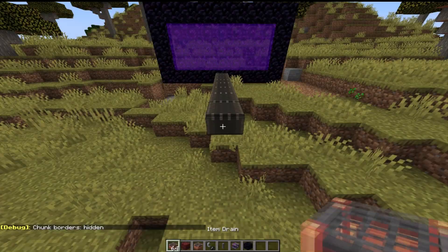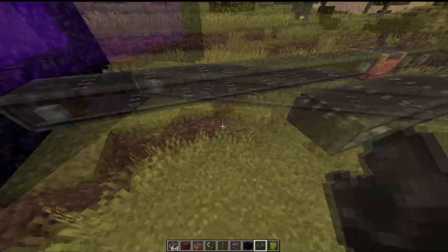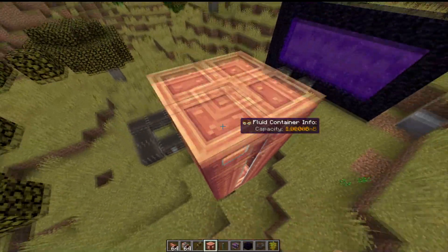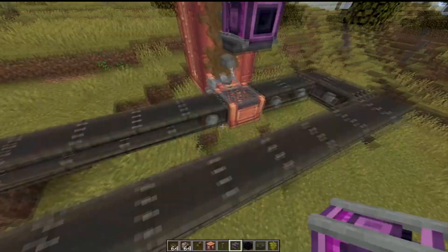Place an item drain and make a U-turn with the belt straight into the portal. Now place a pump on the item drain and place some tanks to fill your lava in. Also give power to all the belts.